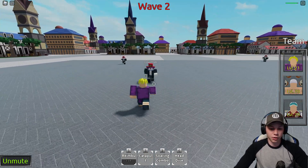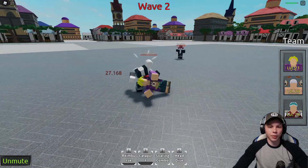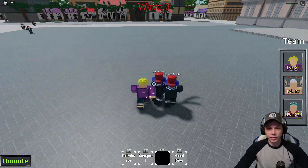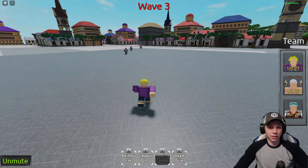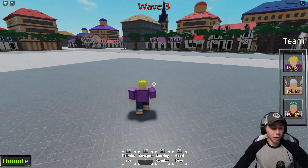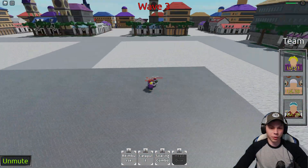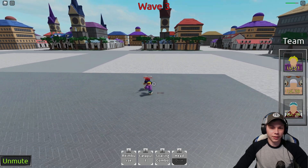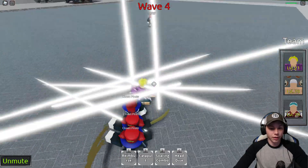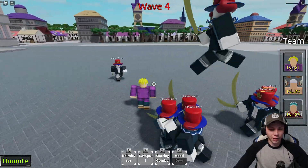Let's go Catapult — bam, did pretty decent damage, almost killed them all. At level 25 they probably would have died. Then we have Soaring Combo — it's definitely not AOE. Catapult really wasn't AOE either. Let's see what Head Dive does, hopefully a decent AOE move. I guess it dives wherever your cursor points. I missed him — that didn't do much at all. The cooldowns for Head Dive were pretty quick, but the damage barely did anything.